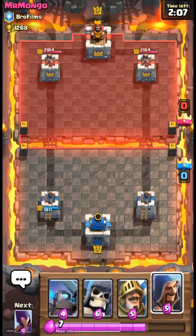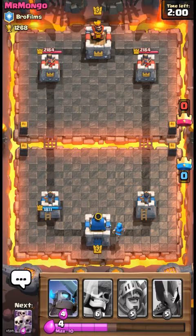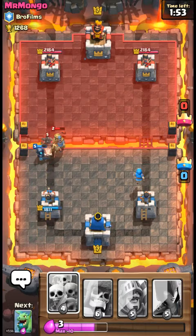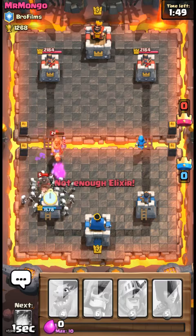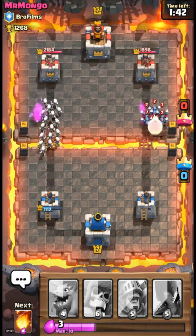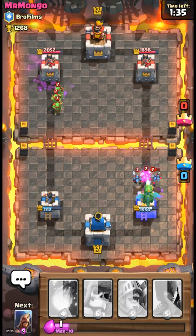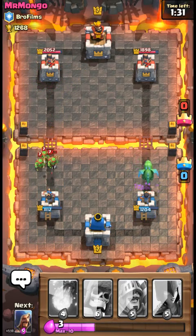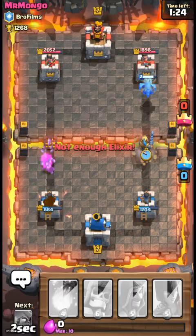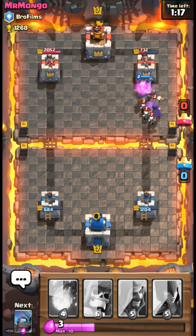What really starts the pushes with this strategy is defenses — spawning a lot of troops to defend, especially against really strong troops. I only used four elixir to defend a nine elixir push. If you defend using less elixir than they spent on their push, you know you're doing well. Against non-splash troops, use the skeleton army or something similar.